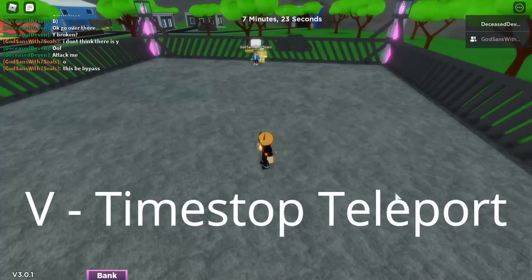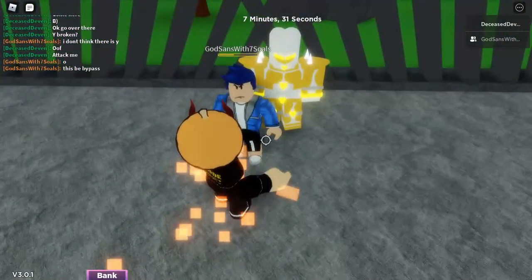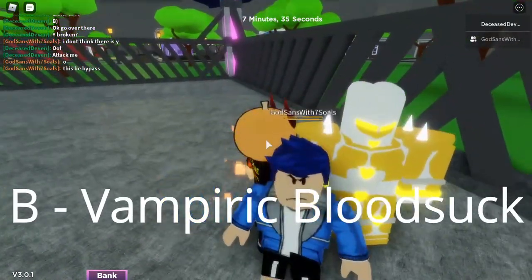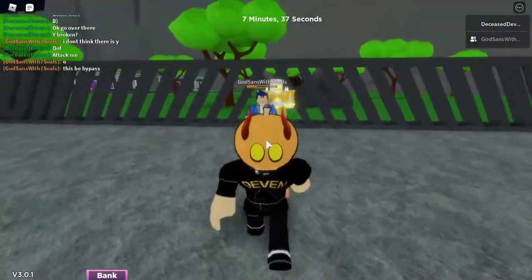The next move is Time Stop Teleport — you press V and wherever your mouse is aimed you teleport over there. The final move is Vampiric Blood Suck — you press B and you punch them, which heals you but damages them, which is pretty good. Since that's all the moves, let's get on to the 1v1.